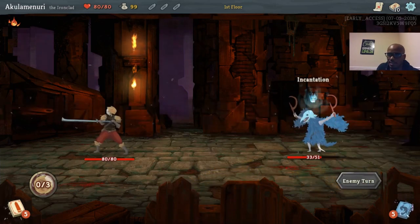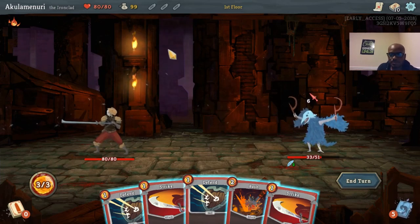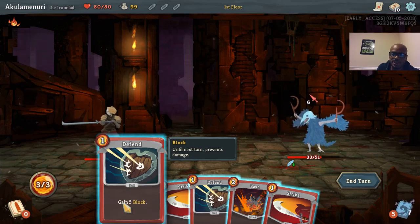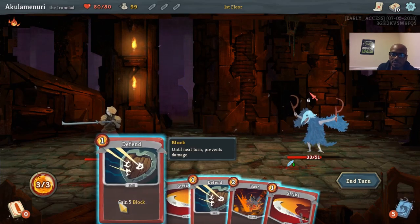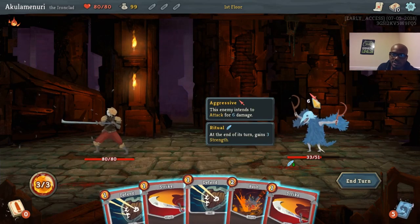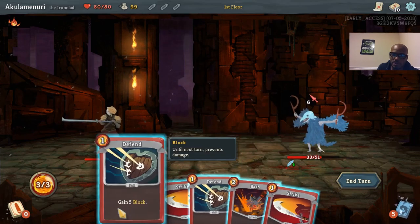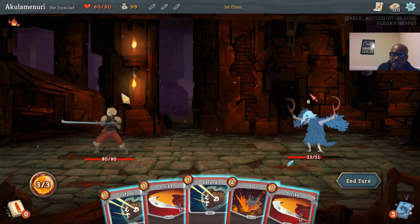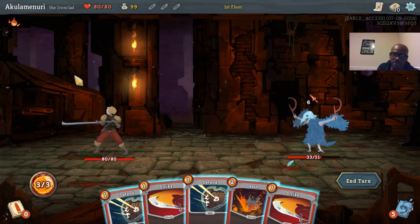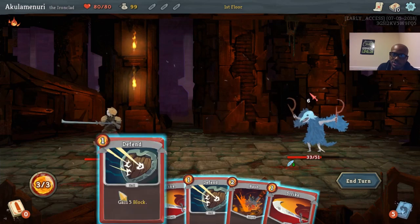Since we know he isn't going to attack us, we use all our attack cards. You lift a card up, see the arrow, highlight the enemy, let go, and it attacks. Everything goes red to show I can't use it, and the only option now is to end my turn. He performs Incantation — he gets stronger, so he's going to attack us for six next turn. Now I have a few choices: if I play one defend I get five block. He attacks for six, five block is absorbed and one gets through, so I'd go down to 79. Two defends gives ten block, leaving four block after his attack, but block always disappears at end of turn.